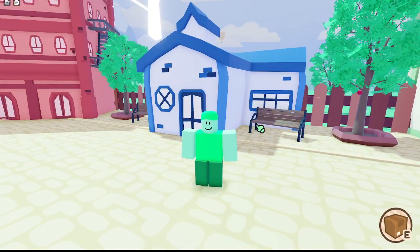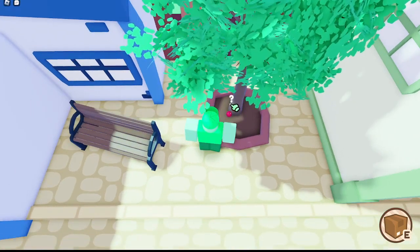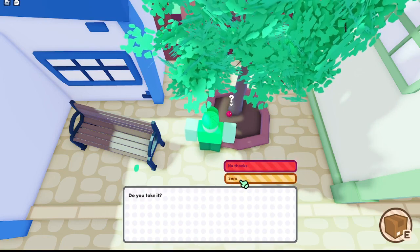We have made it to the school. But before going in, I'm actually going to come over here and click this apple a few times. This is going to cause the apple to fall. If you pick it up by clicking the arrow thing — not the apple, the arrow — it tells you an apple has fallen. Do you take it? Sure.